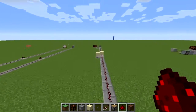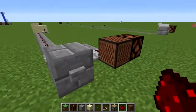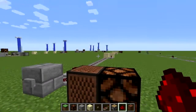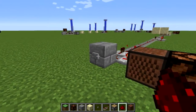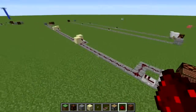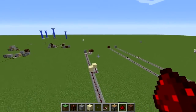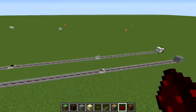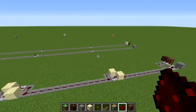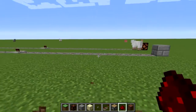Going down to the other end, we have the same setup: input and output. It won't activate the near lamp when we activate this side, but if you watch the far end, it will activate that lamp. So we're sending a signal two ways along one line, activating individual things on both sides — doing what the old two-line setup did, but saving a ton of room, redstone, and digging.